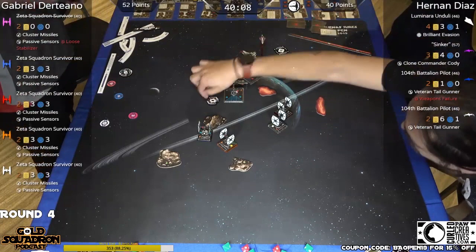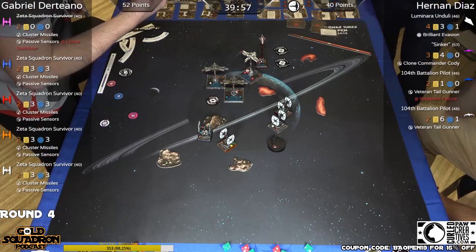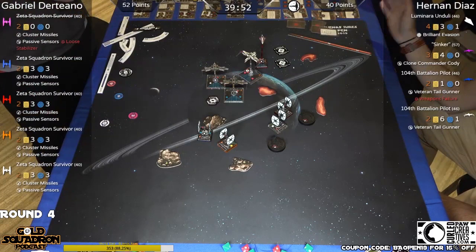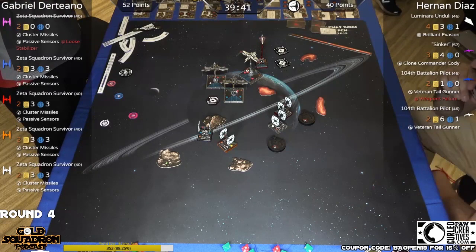I'm back, guys. There were so many attacks I just stood by the table with the tablet and adjusted all the stats. The number of things that happened in the turn, the more chances there are for mistakes. There were just so many double attacks that caused that. So what happened is Hernan just took an additional damage essentially, and they decided just to move on.